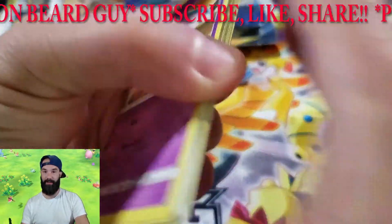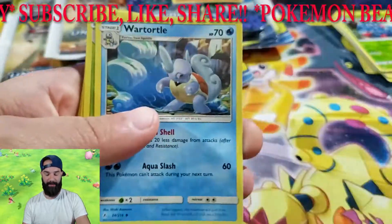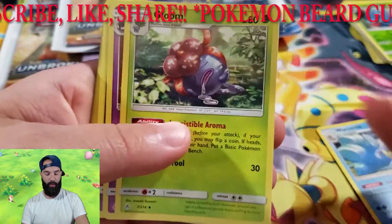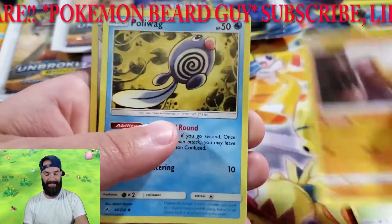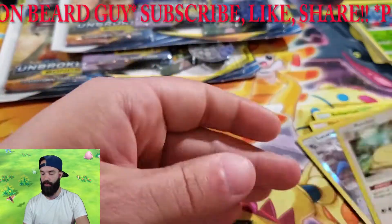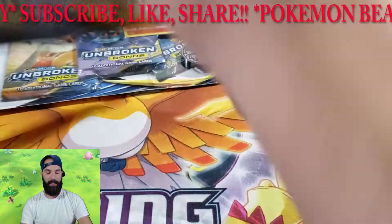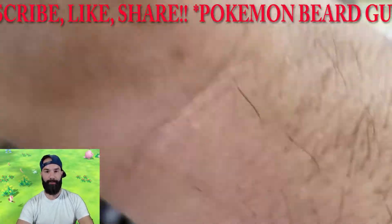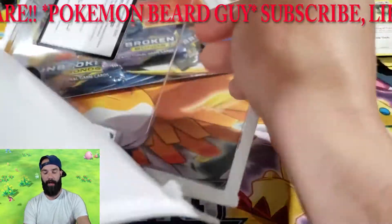Not as easy as the last booster packs — probably did that for a reason. Wartortle, Doom and Gloom, we have Haunter, Zubat, Jigglypuff, Bellsprout, Diglett, Poliwag, reverse Lucario — and we have a Persian, regular rare. First blister pack down and so far no great pulls, they're all regular rares.